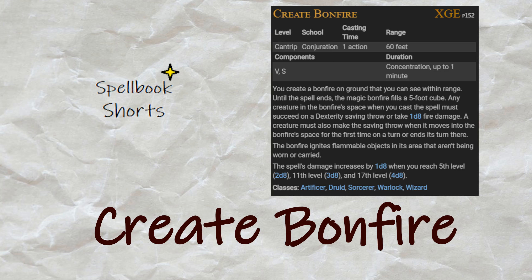Create Bonfire. A five-foot bonfire appears on the floor within 60 feet of you. Anything there makes a dexterity save, taking d8 fire damage on a fail. They also make that save if they end their turn there or move into it. It's fire, so it ignites stuff that isn't worn or carried.